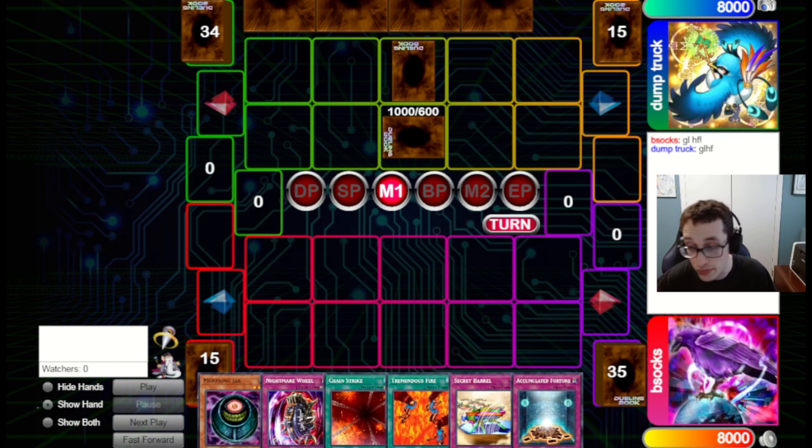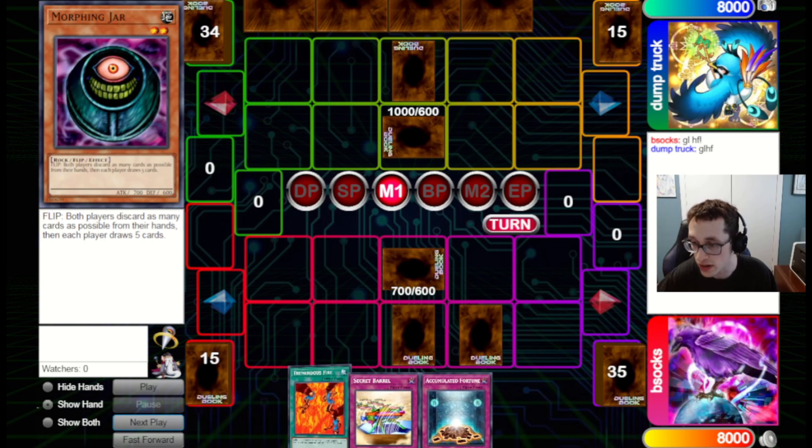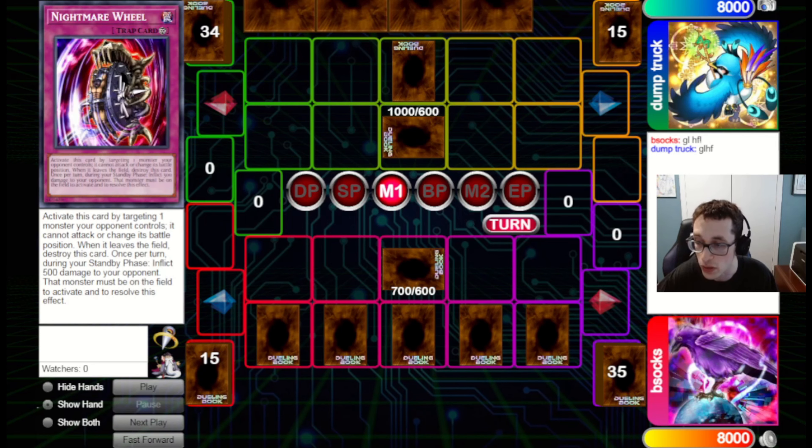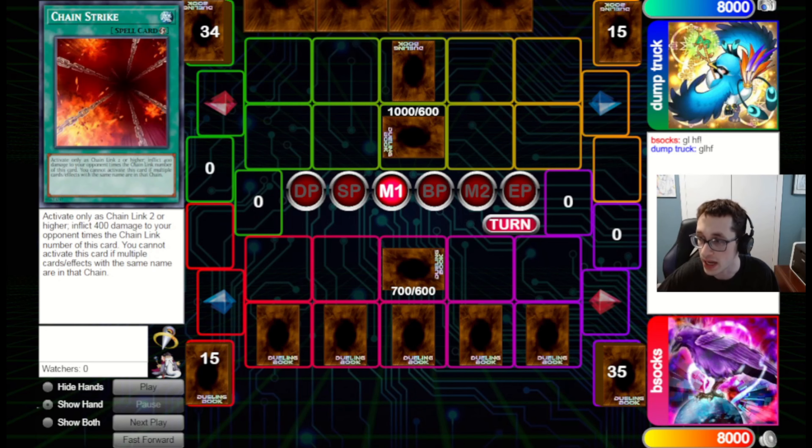We're going to dive into this game. This is a pretty good hand — we've got Morphing Jar, which is very good for the deck, drawing five new ones after committing their board. I'm going to set the Morphing Jar and then just set everything. If they go Heavy Storm here, it's a little unfortunate that we're losing the Tremendous Fire, but I want it later for more chains, so I figure I can potentially set up a bigger chain next turn.